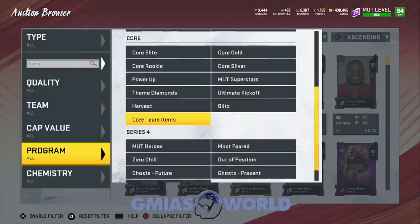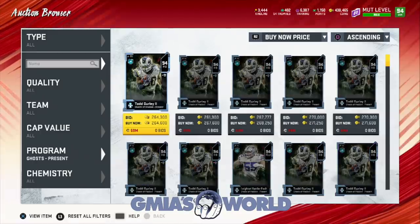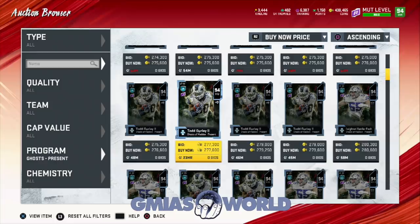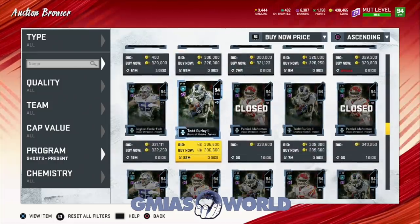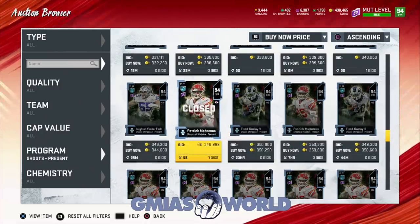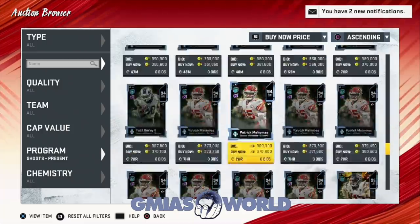We're going to go over to the Ghost of Madden Present. We're going to take a look at some of the prices and stuff that's going on. If you guys wanted to use these to get the large presence, you could accumulate a decent amount and just go with that. Why is Patrick Mahomes this cheap, though? Patrick Mahomes, $348 — $338, bro. I spent $400 on him. This is crazy.